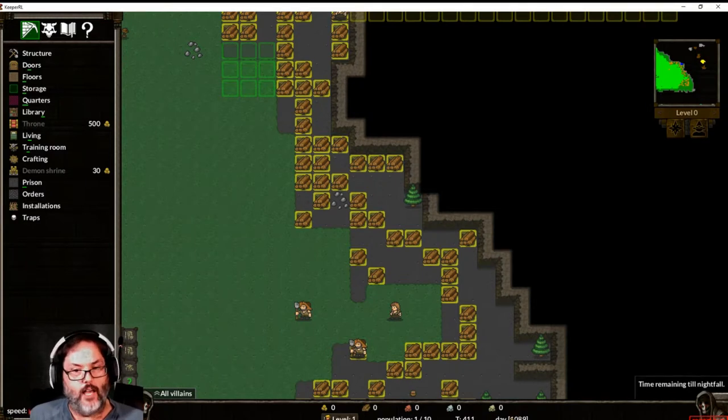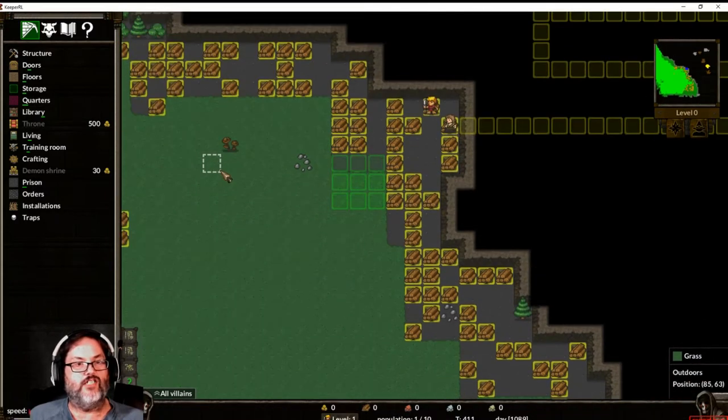There's also a turn counter — this is turn 411 — and a day/night cycle. There are 1089 ticks left in the daytime, then you'll have a night time counter, and that's important because if you come outside at night there are things like ghosts.